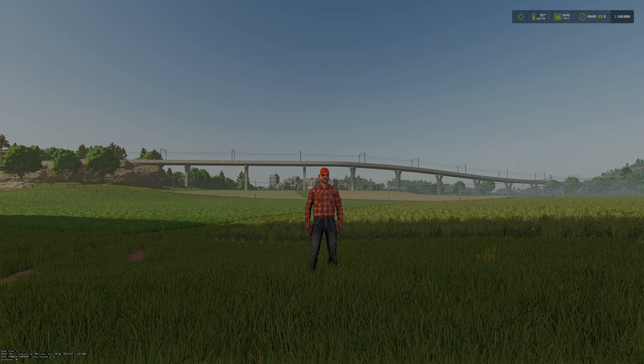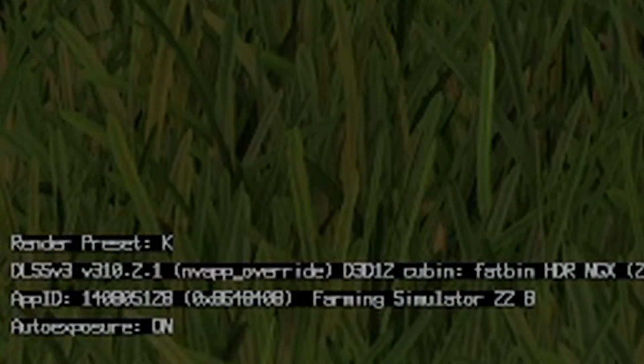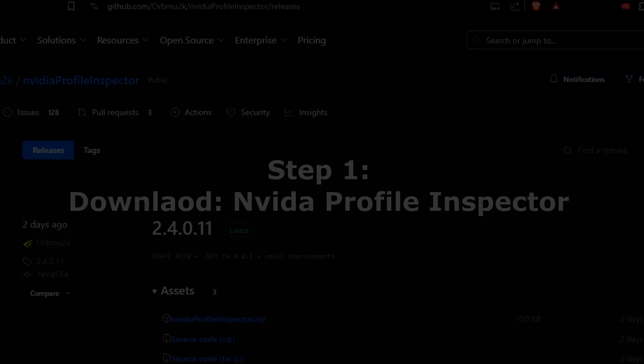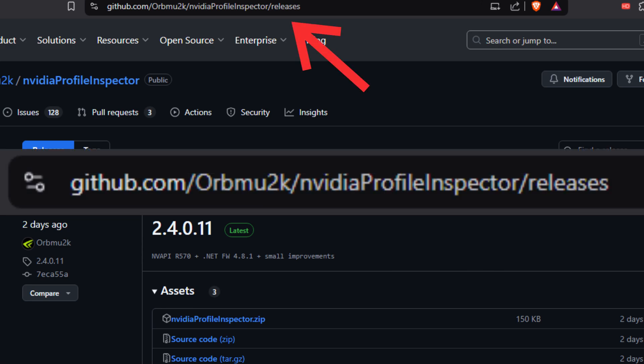I'm going to walk you through what I did to get DLSS 4 running. If you look down on the bottom left of the screen — I'll zoom in — this is version 4 and it's using the latest model. Farming Simulator 25 is not compatible with this yet, but you can force it. Here's how: you need to download software from GitHub called Nvidia Profile Inspector. Don't download it from anywhere except GitHub, from this address right here.